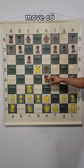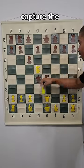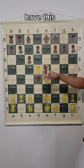Black's best move is C6, and after the move D4, queen takes on D4, now you capture the knight on E4, because you have this sequence of moves.